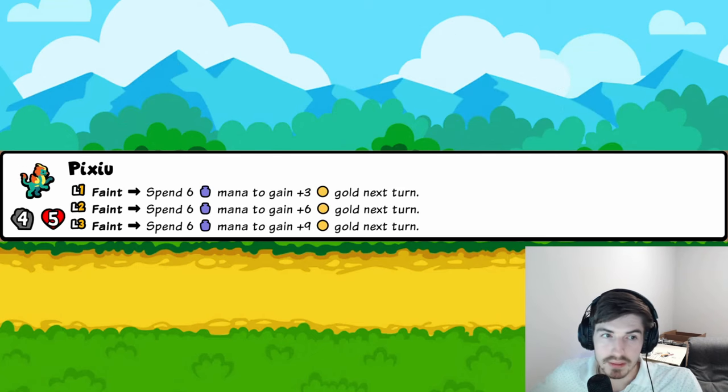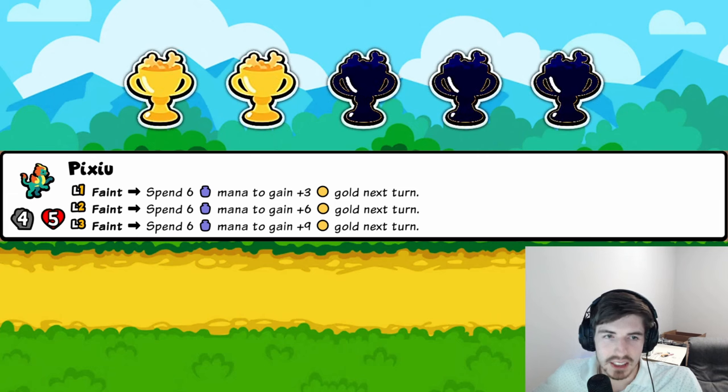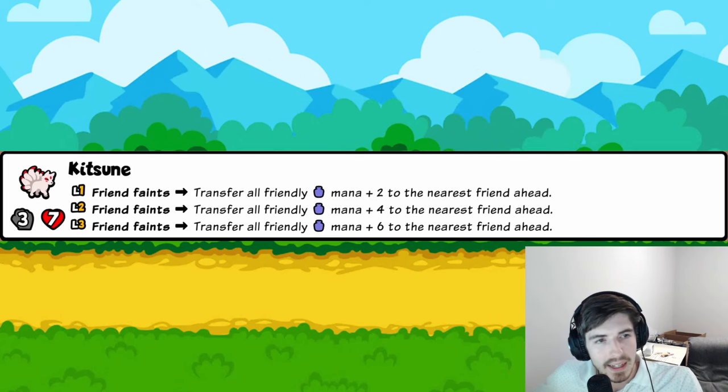Pixie: when you faint, spend six mana to gain some gold next turn. You're fainting and losing the mana's combat benefits just to get gold next turn — I'd rather run Swans for consistent gold without hurting my battle abilities. Two trophies.